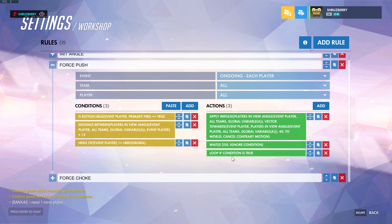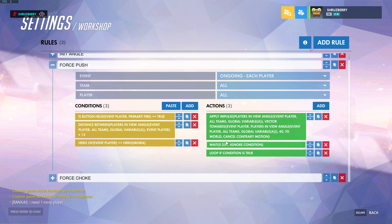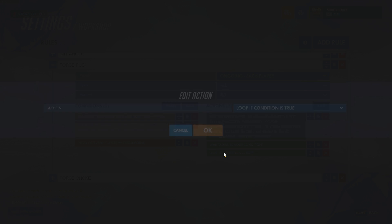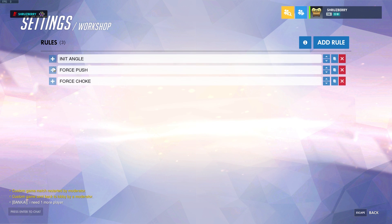We need to have a loop condition along with a wait. It's really important to have a wait because loops won't work without waits, and you need to have a minimum of 0.25 seconds for that wait. At the very bottom, if you put a 'loop if condition is true,' that means once it gets down there, it'll check: are all these things still true? If it is, it'll go back to the top and keep doing it. So, that's Force Push.